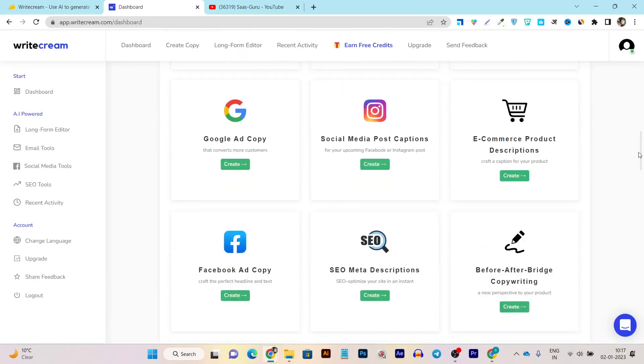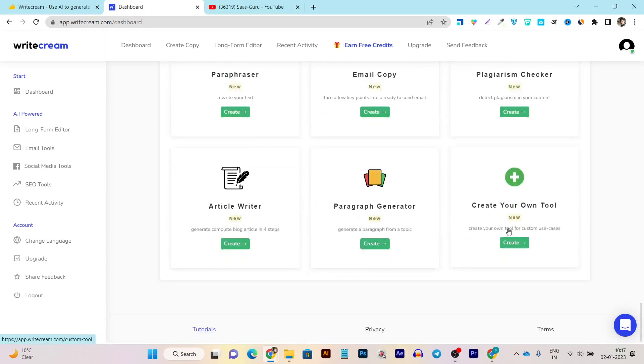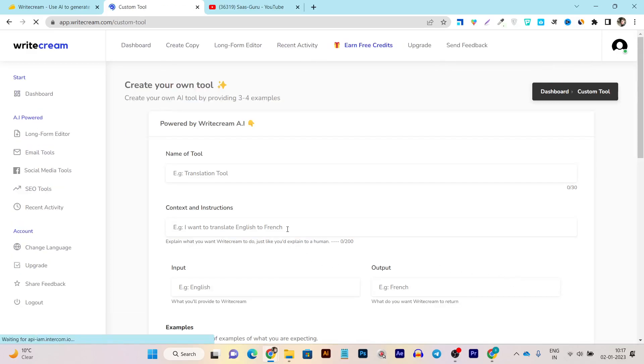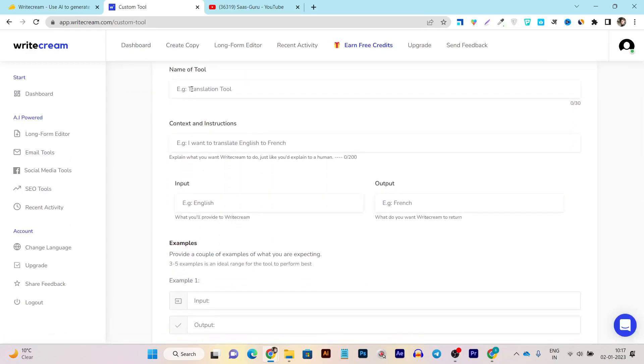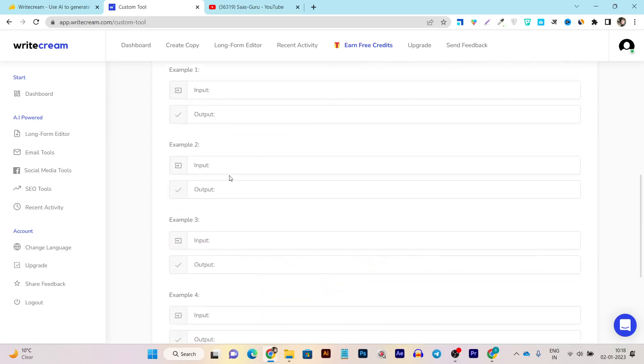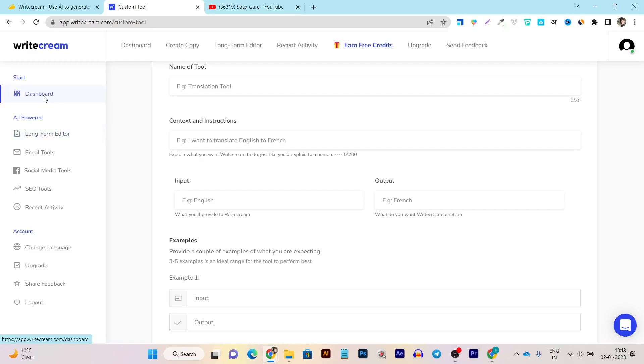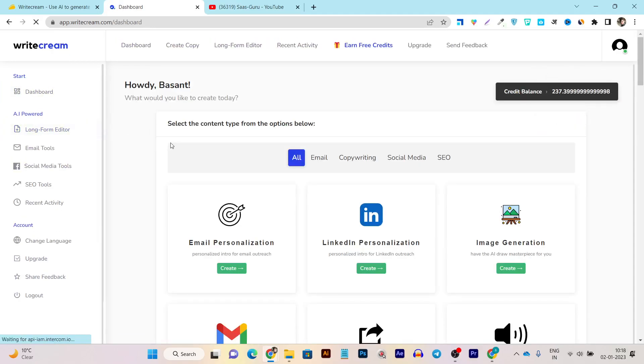There are tons more AI assistants — going further down you can see a paraphraser to rewrite text, email copy, plagiarism checker, email article writer, paragraph generator. They also added a 'create your own tool' feature, so you can create your own custom AI. For example, you can create a translation tool that translates text from English to French. You edit the input and output, give it detailed information, click 'New Tool,' and your custom tool is enabled in the dashboard.